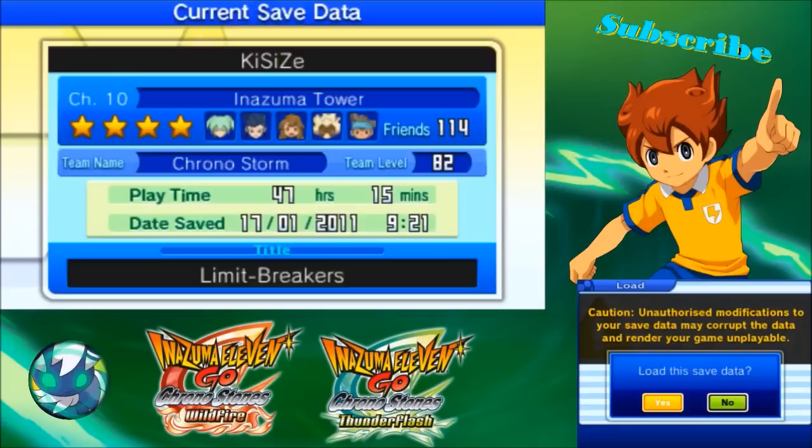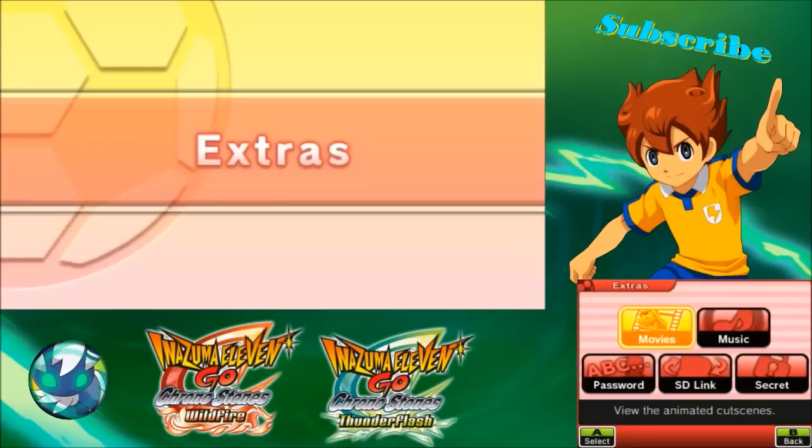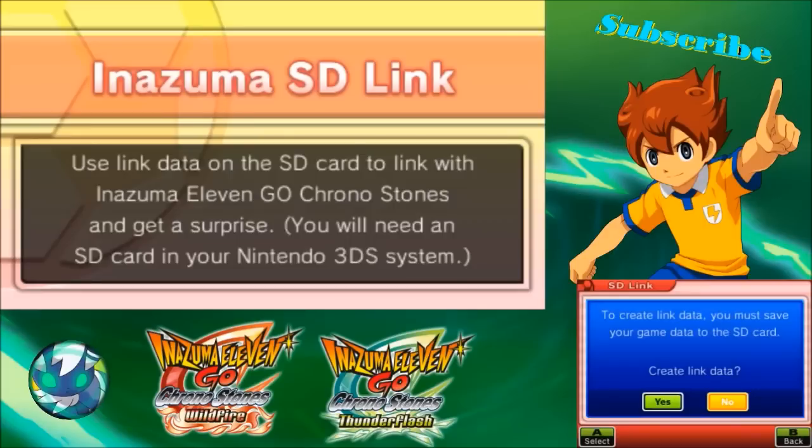Hello and what's up guys, Kaisais here and I'm going to play a little bit of Inazuma 11 Go Cornerstone. In this video I will tell you about the SD link — linking to other games with the SD card. That's basically what you have to do. To create a link data you must save your game data, so let's do that.